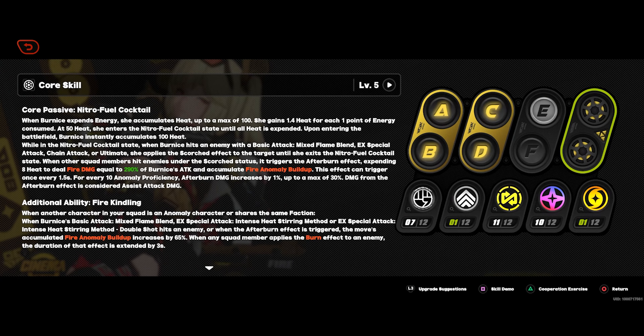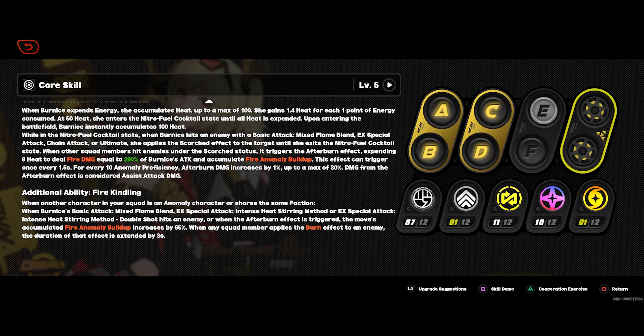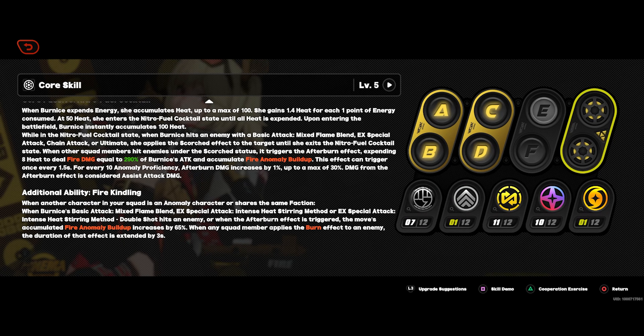Your priority in leveling her skills is to get her core skill all the way up first. When you read the long description under her core skills, basically what it describes is she has an effect where every time you attack with her hold-down skills — her basic attack held, or her EX special held, whether single or double hold — it triggers a scorch effect. This scorch effect consumes her heat gauge to keep the burn effect going while you're attacking the enemy with another DPS like Jane or Grace. She is a disorder team member, so you spam disorder damage on top of anomaly damage. Her additional ability makes it so you build fire anomaly insanely quickly when you switch back to her and trigger the scorch effect.